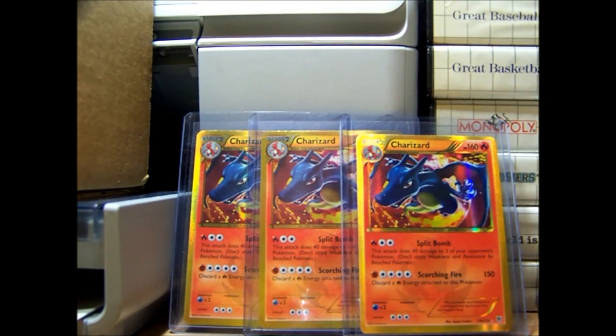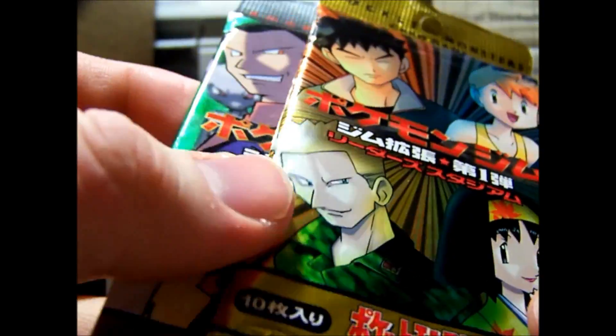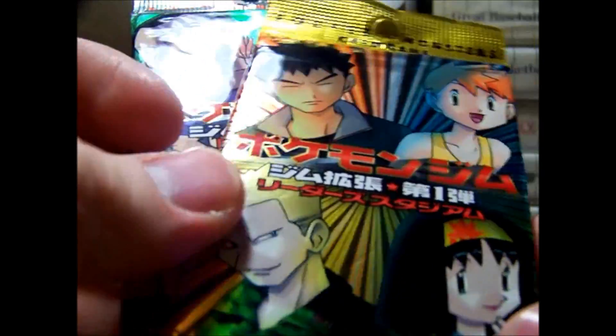I bought these from a Pokétuber — hopefully I'm not butchering his name — Surge 7th, 2012 or something like that. I've actually bought off him before. He's a Pokétuber who also does PSA cards, which is really cool. For all five packs I paid $5 to $5.50 per pack shipped. The other three I'm getting are a Japanese Fossil, Japanese Team Rocket, and a Japanese Neo 2.